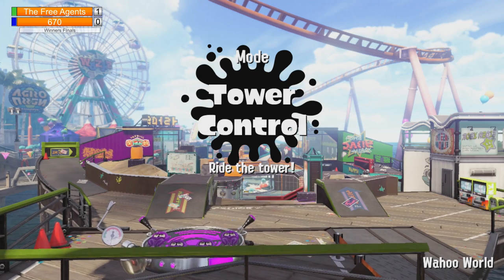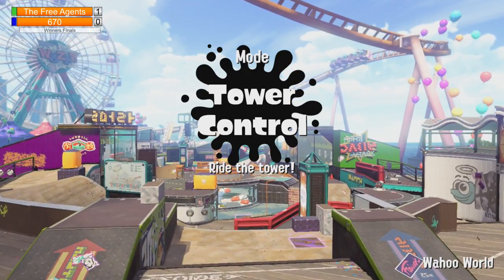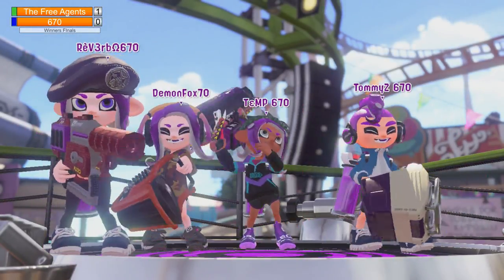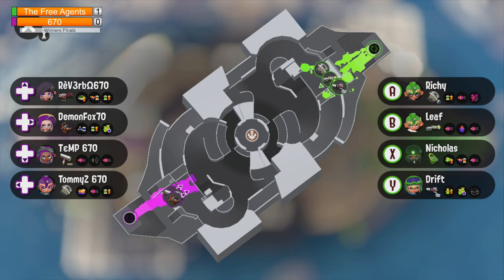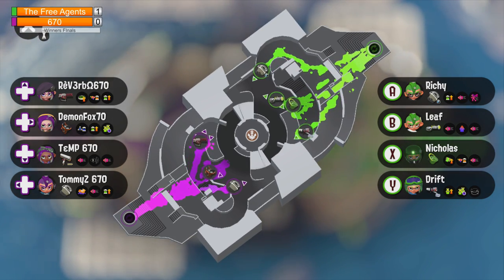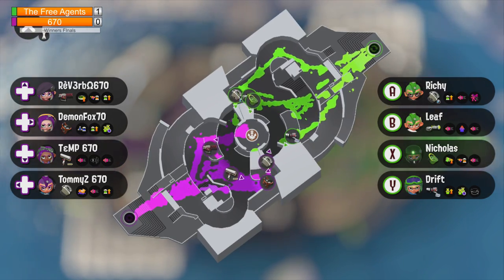From Team 670, I want to see better pushing back in and being grouped up a lot more. We have a Sloshing Machine, a Carbon, a Slosher, and a Rapid Blaster. On the other side: Heavy Splatling, Tri-Slosher, Sloshing Machine, and Custom Blaster. Both teams are running a Sloshing Machine, and they each have one Stingray apiece. Interestingly, Leaf is going with yet another Heavy Splatling.